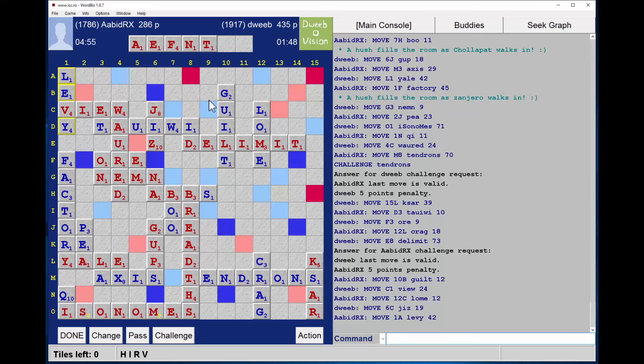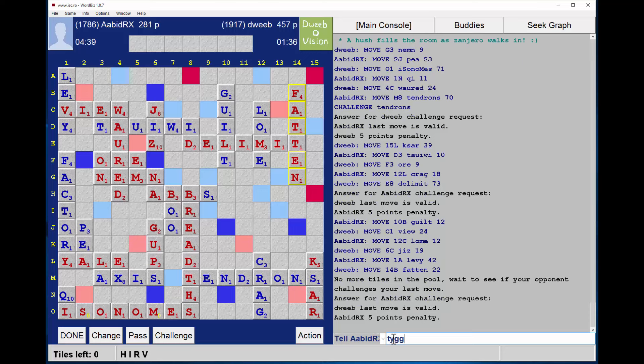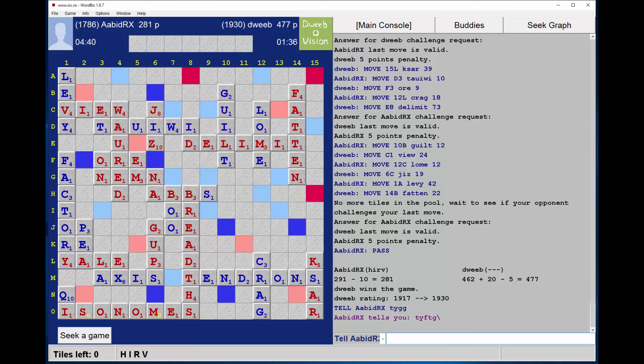FATTEN remains available — 22 points, and out. Just waiting for my opponent to formally end the game, which he does. The final score: 281 to my opponent, 477 to me — a winning margin of 196 points. A massive, massive win!